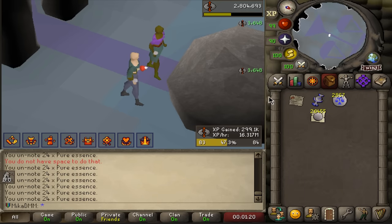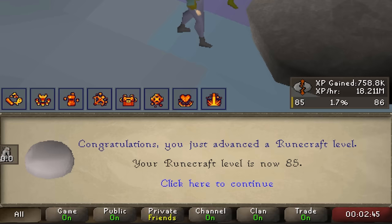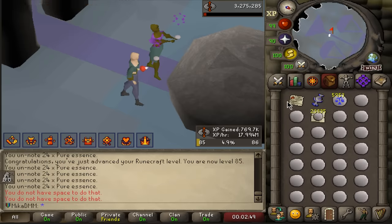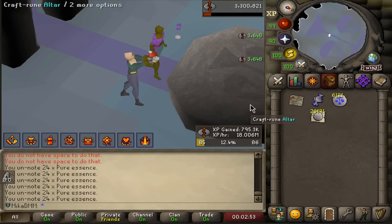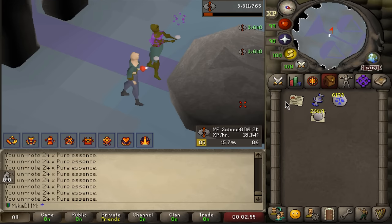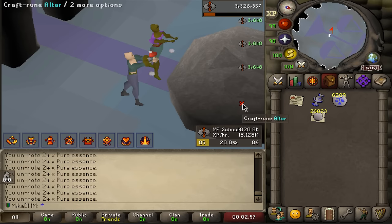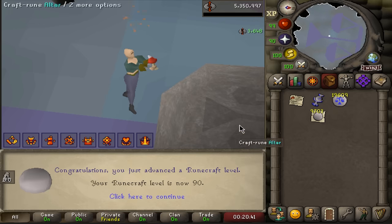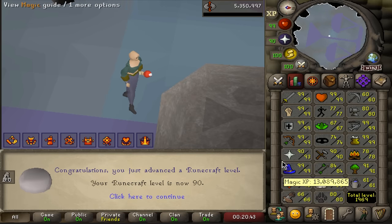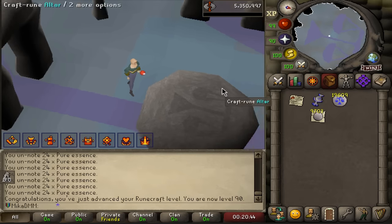I'm probably gonna leave like 1-2k Essence in case I need a different rune. That is 85 runecrafting already. I do believe I need 87 for Elite Diaries in Fremenic, so that's gonna be my goal for now. And then I do think I want to do a little bit of Nex because now our drop rate is increased from 4x to 5x. So doing something like Nex or Godwars would be really decent. Big level 90 - we're gonna come back here when we need to, for now I think we're good.